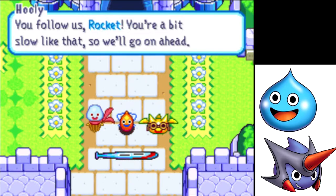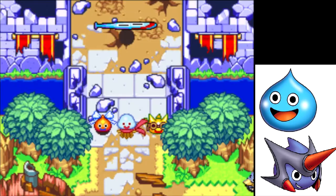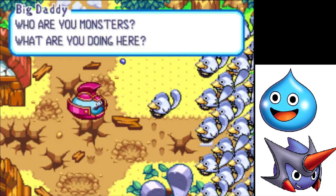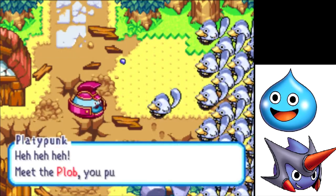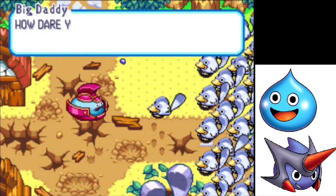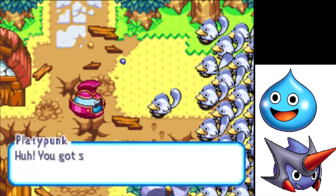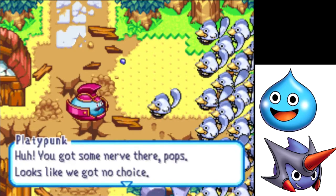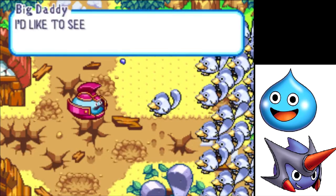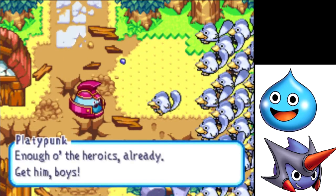You follow us, Rocket. You're a bit slow like that, so we'll go on ahead. I love the music in this game too — I say that about literally every game I play. Who are these guys? Who are you, monsters? What are you doing here? Meet the Plob, you putts. We want to know where you slimeballs keep that Warrior Flute of yours. How dare you speak to me like that? That flute is none of your business. You got some nerve there, Pops. Looks like we got no choice — we're gonna have to slime-nap the lot of you. I'd like to see you try! You'll have to get by me first. Enough of the heroics already — get him, boys!